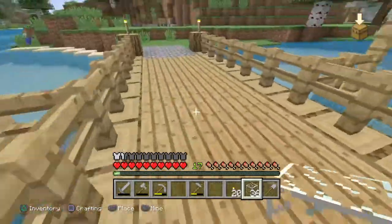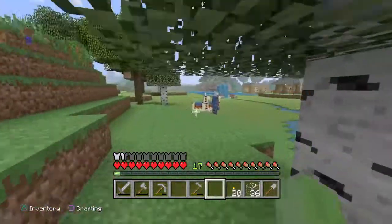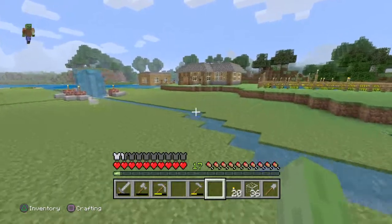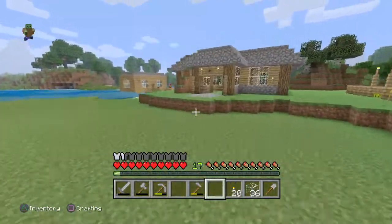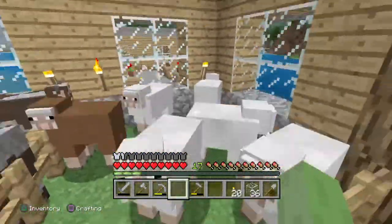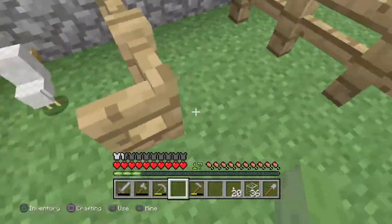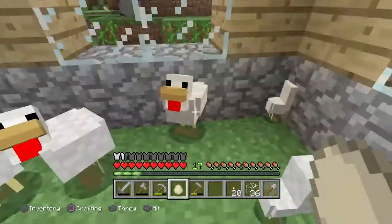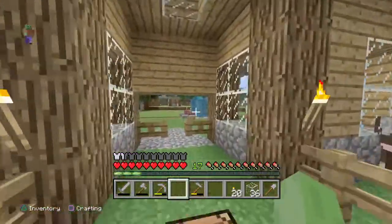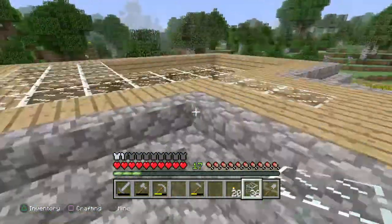We're finishing up the farm and we're going to be working on the doghouse, so let's get started. Last episode we got sheep in here, so they've all bred and they've had babies. The chickens in here I believe have had an egg, so I'm going to hit the wall with this. Okay, there's nothing. No chicken from the egg.